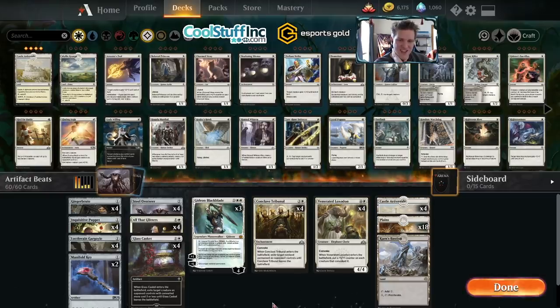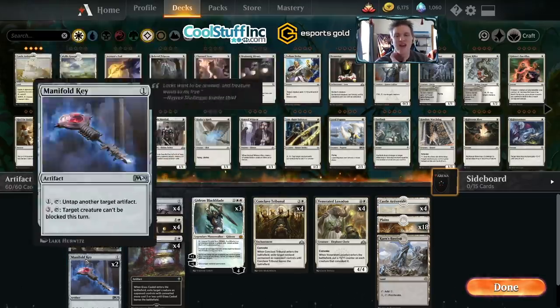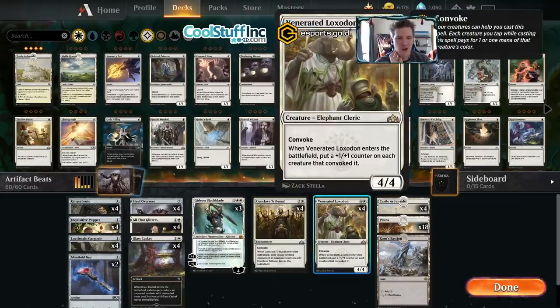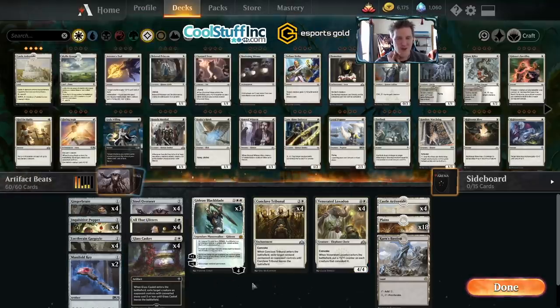To be honest, we're a little bit creature-light and it would be nice to always draw some one-drops. I'm a little worried about the Loxodon always having convoke buddies, but we'll see how that plays out in the games. We're gonna dive into an event and see how it goes - time to dive right in and let the nonsense begin.